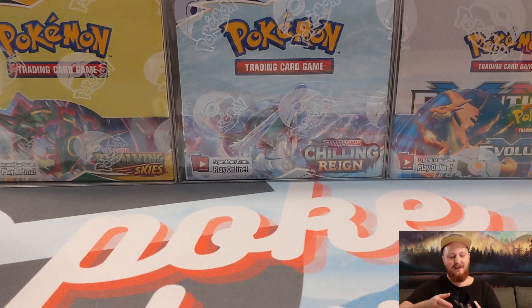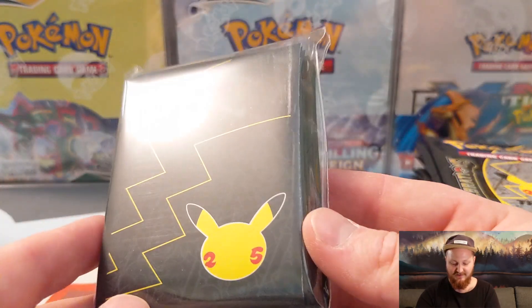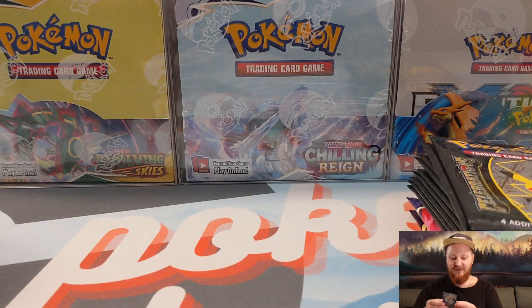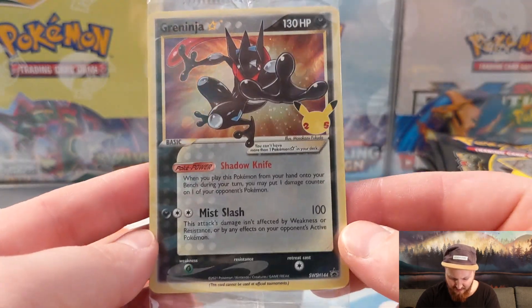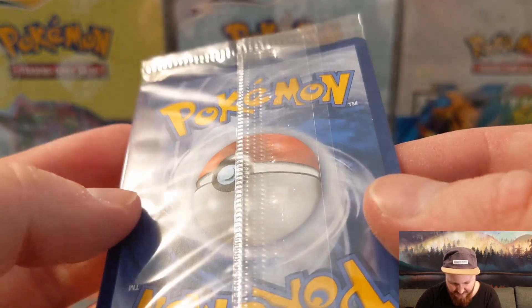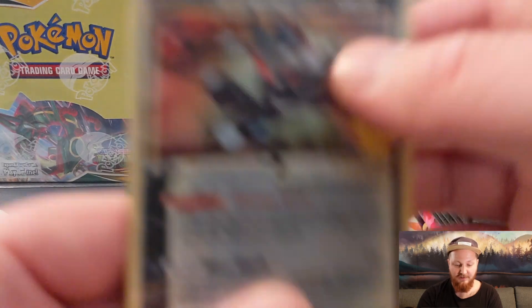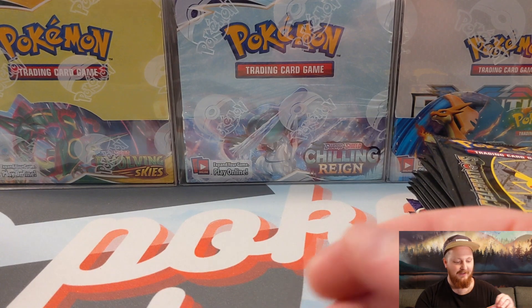If you've never opened one of these before, I'll just break this down for you. You get this Pokémon trading card game rules booklet, which is pretty sweet. You also get a pack of sleeves — Celebrations 25th anniversary sleeves, which are really great. We'll put that off to the side. You also get this beautiful Greninja card, which actually looks really well-centered. There's a little nick at the top unfortunately, but that's okay for this beautiful Gold Star Greninja. I've been leaving these in the wrappers like this — it's kind of nice to have them sealed up. I like to do that with promos sometimes.